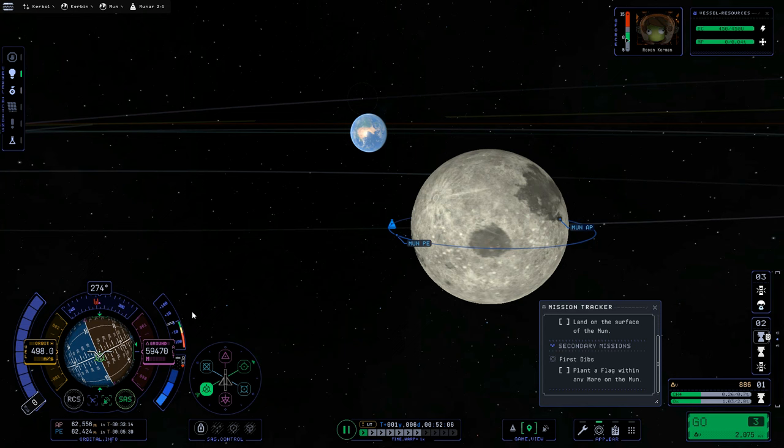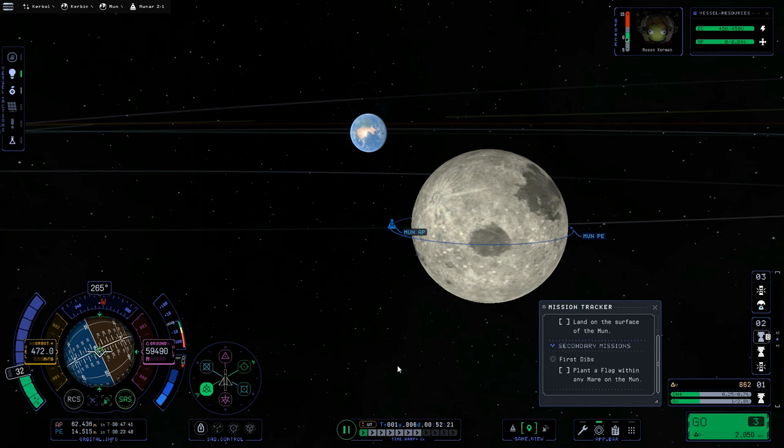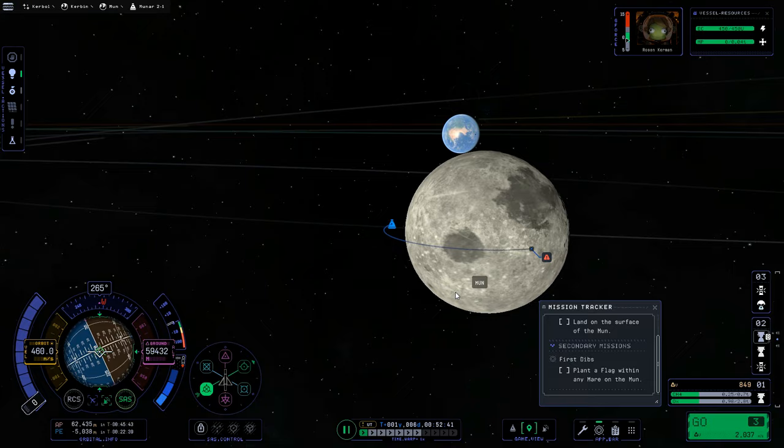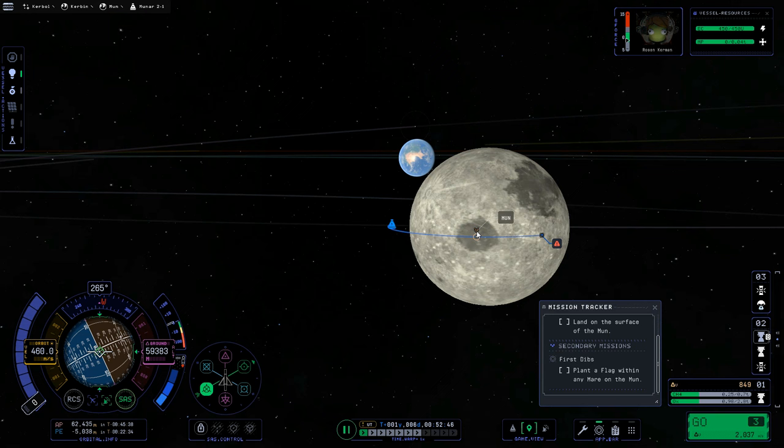Once the nav ball has settled onto the retrograde vector, give a little bit of throttle — no rush — watching the periapsis to the moon come down until it intersects with the moon. As soon as it does, you'll get an impact spot. A couple of things: the impact spot does not account for the moon's rotation, so by the time you arrive, the moon will have moved a little. Also, you don't want to put the impact spot where you intend to land — you want to overshoot by a respectable degree.